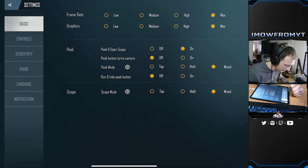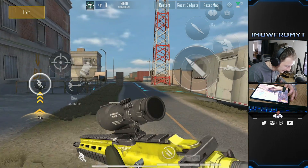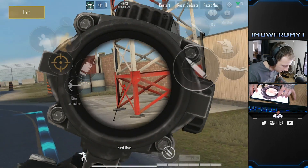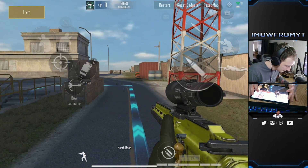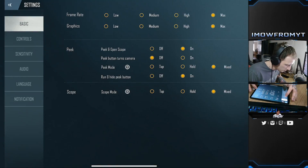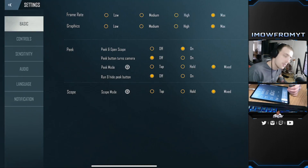The next setting is run and hide peak button — turn this off. You want to know where your buttons are at all times because this is a new game and your muscle memory isn't going to be perfect. What this does when it's on is your peak buttons on the left-hand side disappear when you run, so when you stop you won't know where the buttons are. Keep it off so the peak buttons are always on screen.